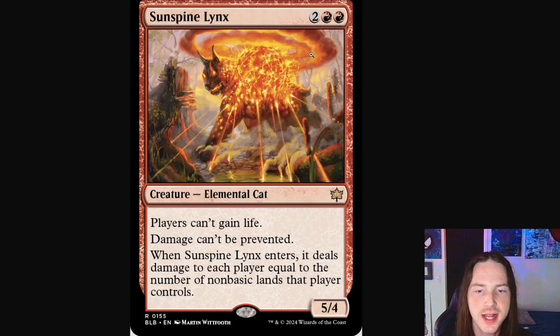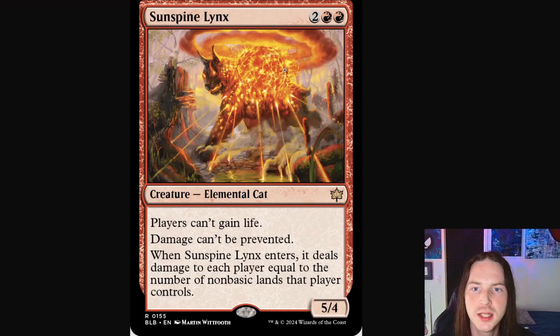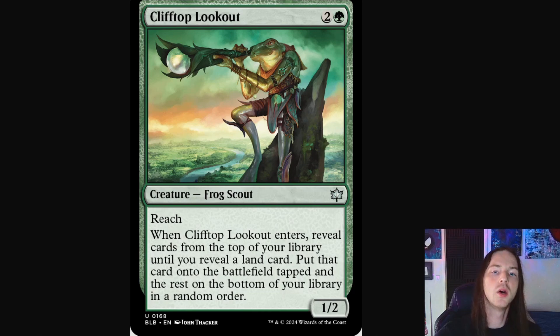Next up we've got a cat — Sunspine Lynx — a beautiful little elemental cat. Essentially it's just like a bobcat, like a lynx, with a volcano shooting out of him. I don't know what's going on. He looks like he could be in pain. He appears to be melting the surrounding woods, everything scorched and dead on this side, and the water appears to be evaporating into steam out of this puddle — just sheer heat coming off of this cat.